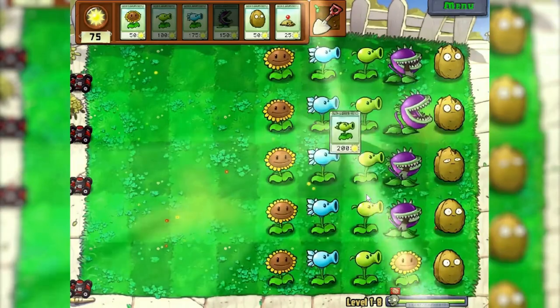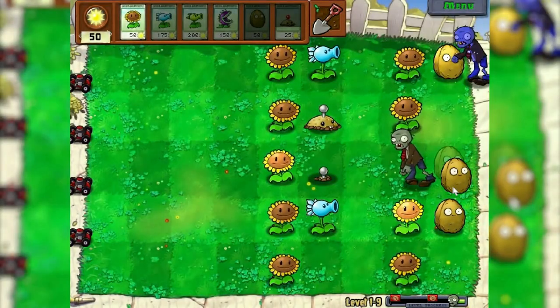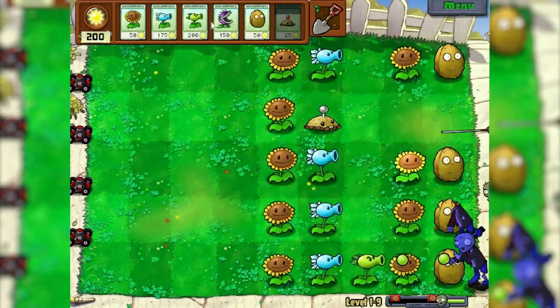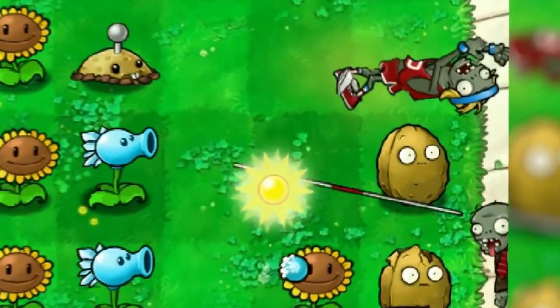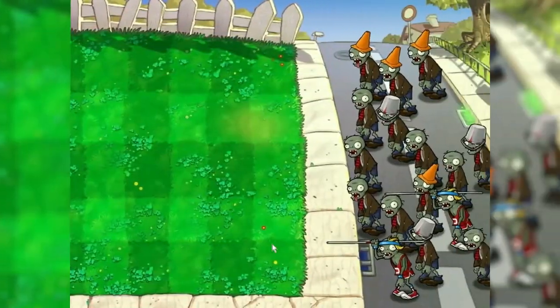Double peashooter — as a space saver, that would be a great solution for us. Level 1.9 was already a little tricky; there were constantly zombies with a pole that kept eating chompers. But there were no more problems and we moved on to level 1.10, which was easier. Puff-shroom — here comes the night.